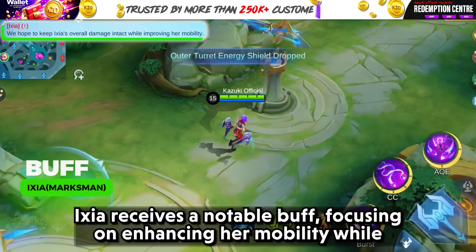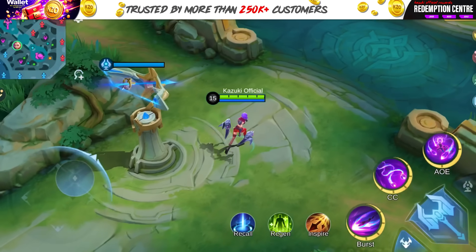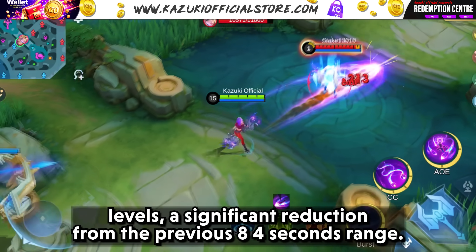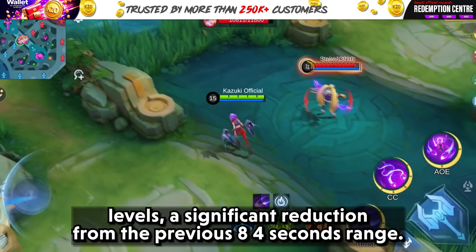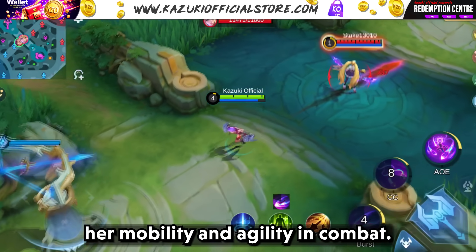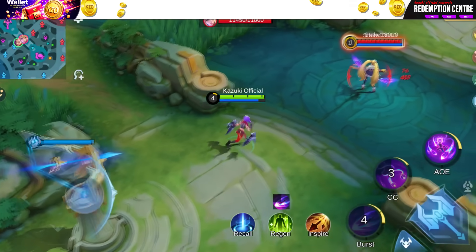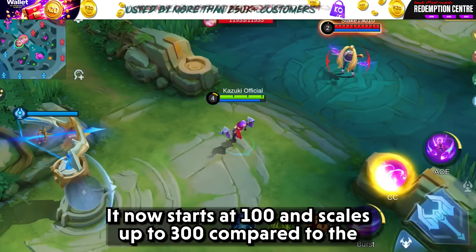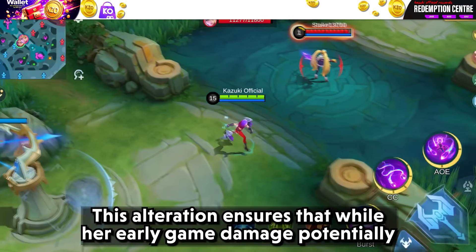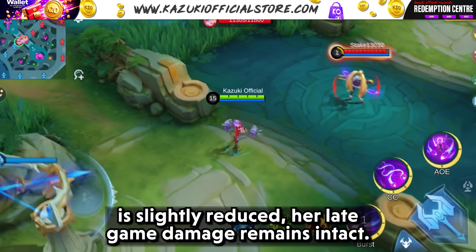Iksha receives a notable buff focusing on enhancing her mobility while maintaining overall damage output. Iksha's skill 1 cooldown has been standardized to 4 seconds at all levels, a significant reduction from the previous 8 to 4 second range. However, the base damage now starts at 100 and scales up to 300, compared to the previous range of 175 to 300. This ensures her early game damage is slightly reduced while her late game damage remains intact.